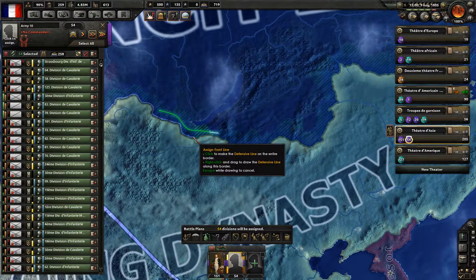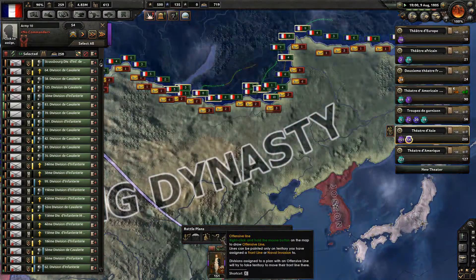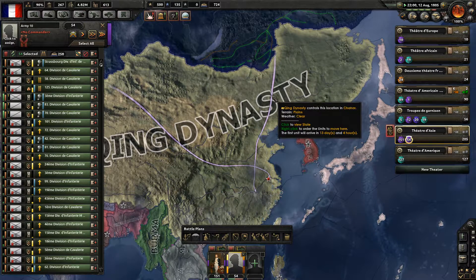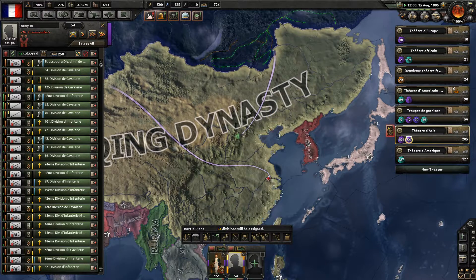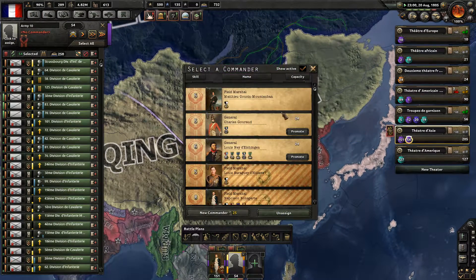That's how Hearts of Iron works — it's really not strategic at all. Push them like that — that's crazy. They should push them into their flank. That should be fine. Now they need a field marshal — Mathieu Dumas or Motoban.